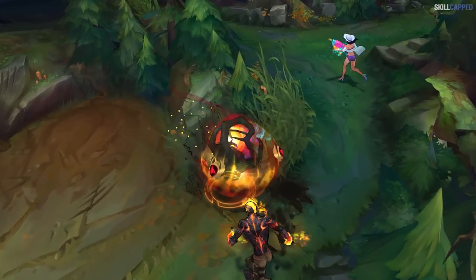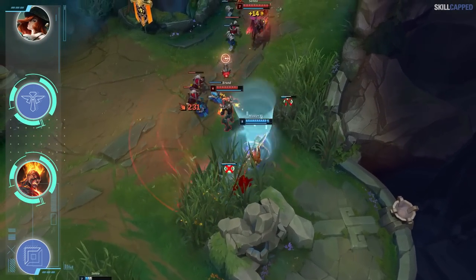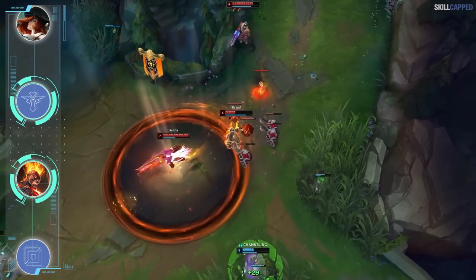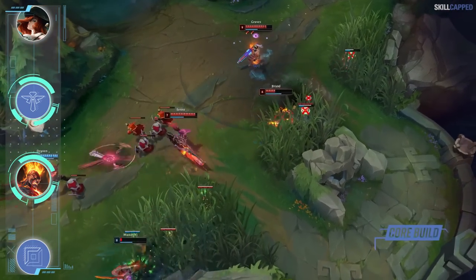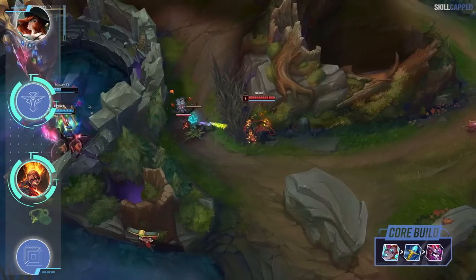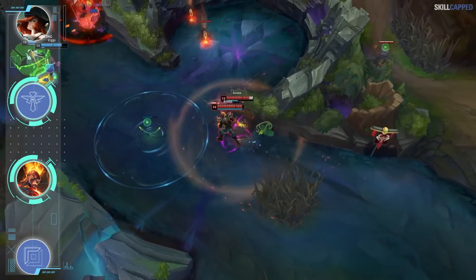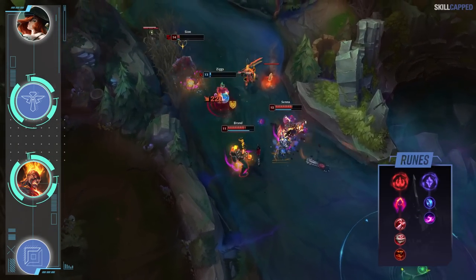To round out our iron and bronze picks for support we have Brand. So many factors as to why Brand is such a powerhouse pick for the lower ranks. Number one is that he has percent health damage — with games lasting longer you're inherently going to be getting way more value out of Brand's passive. Number two is that Brand becomes an absolute monster on his core build completion: Liandry's, Rylai's and Demonic Embrace will have you setting the entire enemy team on fire. With all the AoE damage Brand possesses he loves the clown fiesta teamfights that occur by far the most in iron and bronze. For runes grab Dark Harvest and pick up Sorcery for secondaries with Manaflow Band and Scorch.